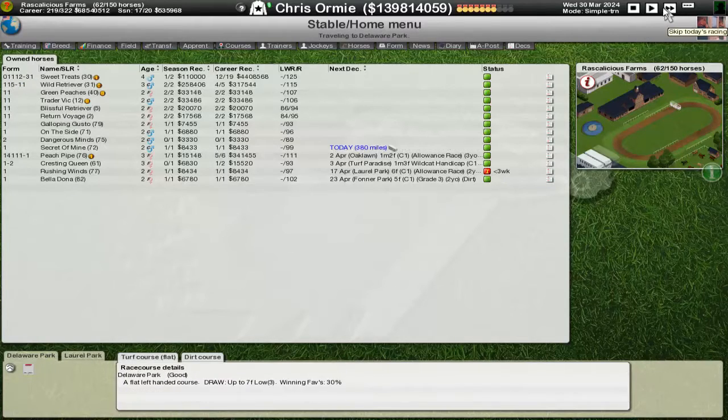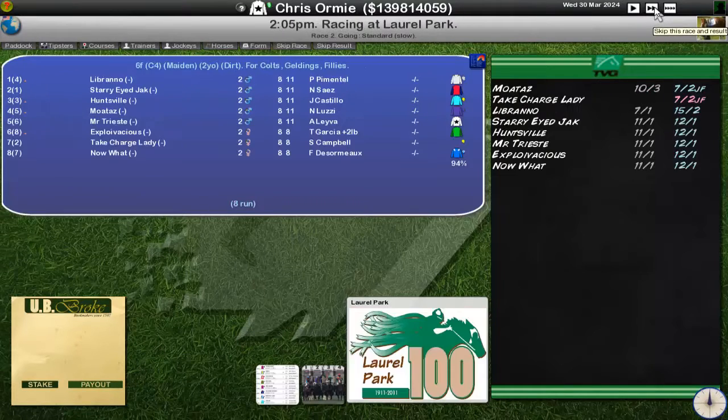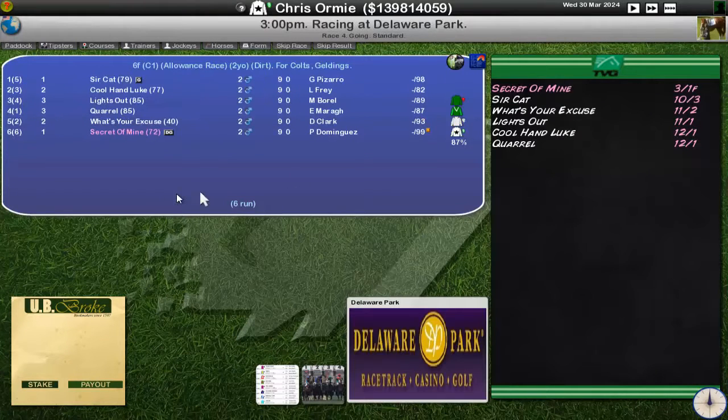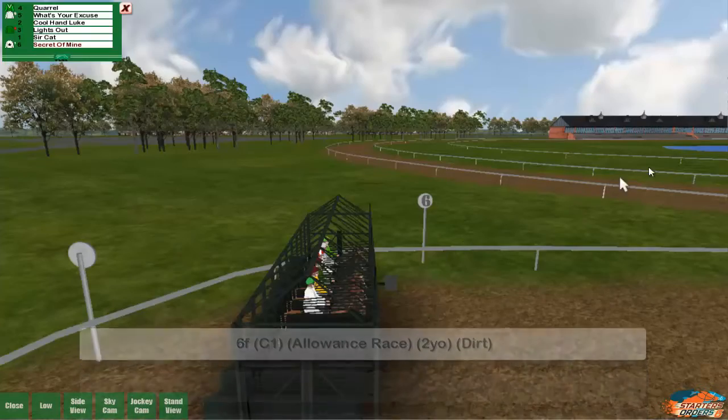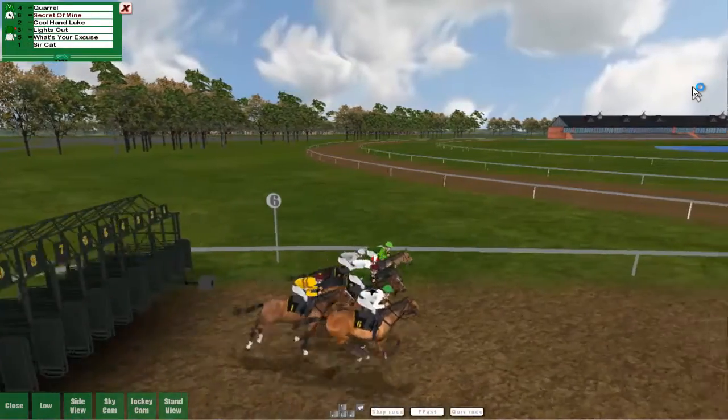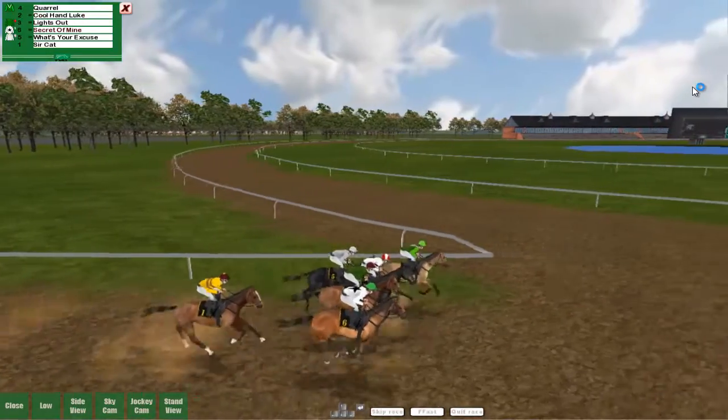We're going to find out now with Secret of Mine — a two-year-old colt that's ran quite well so far. We'll start as favourite, top rated, and best record joint with Sir Cat who's just one rating point behind. This is a decent field — two thirds, two seconds, and us and Sir Cat won our races. We're off to Delaware Park for a six furlong dirt allowance race for two-year-olds. We're on the outside with a decent little start, and Quarrel takes up first position early.